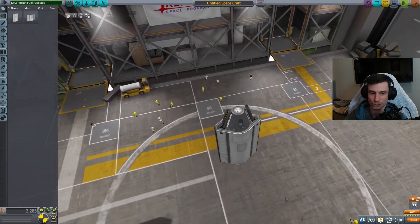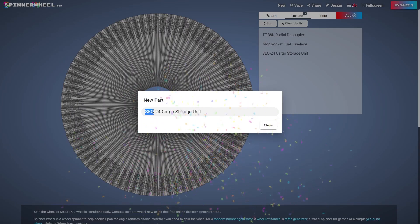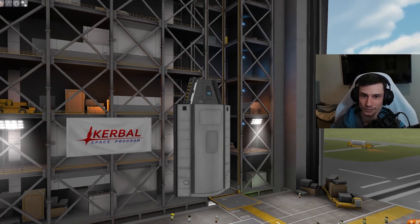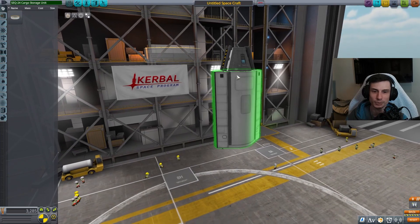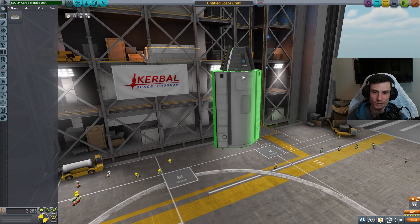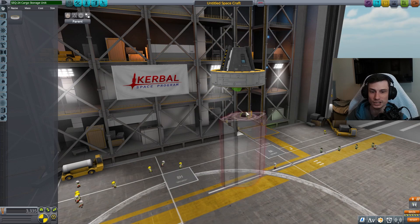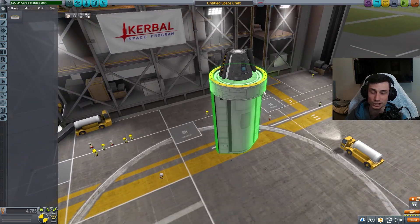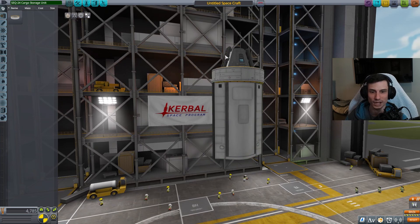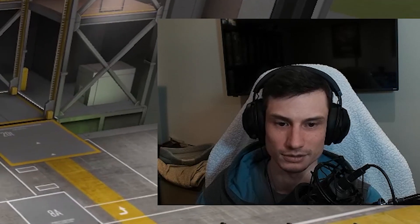It's looking good so far, it's a nice looking ship. Roll again - Cargo Storage Unit. Our design team here, their priorities are questionable. I want to place it right in between these, so I'm going to allow this. Going forward, I'm allowed to slide parts in between other parts - that's gonna be allowed. But I can't move parts to somewhere completely different - that's just silly.